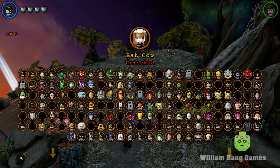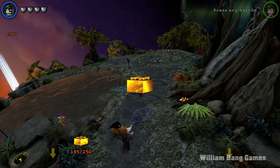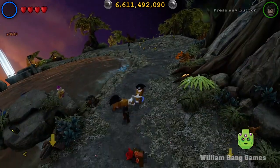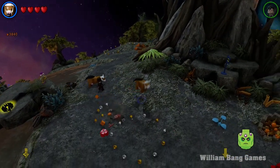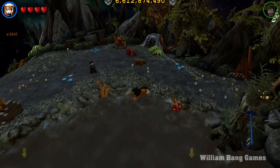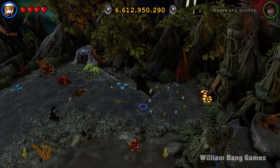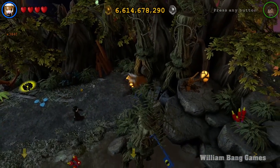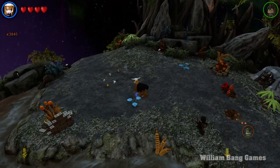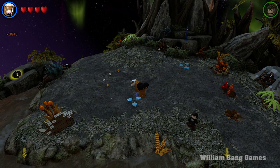All right, so that is the Bat Cow in Lego Batman 3. We're unlocking a lot of new characters for the game. It costs $50,000 and you get the Bat Cow, which can't fly. You can't really do much unfortunately — it can hit, I guess. It's a she, actually. We fell into water and died, so she can't go into water either. That is pretty much it — that's the Bat Cow and how you get her in Lego Batman 3 Beyond Gotham.